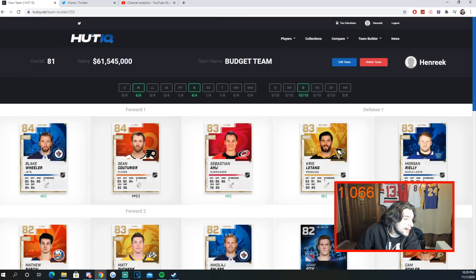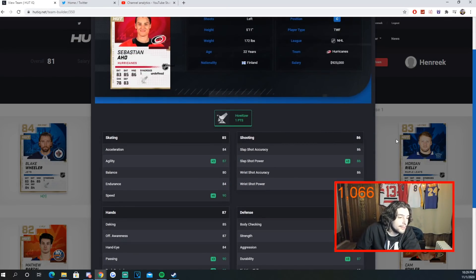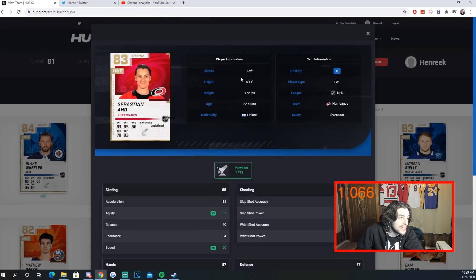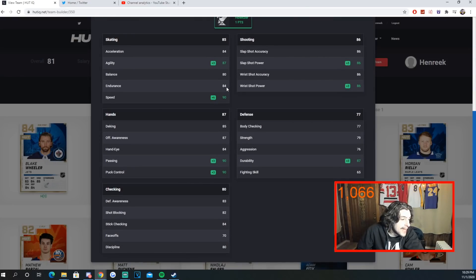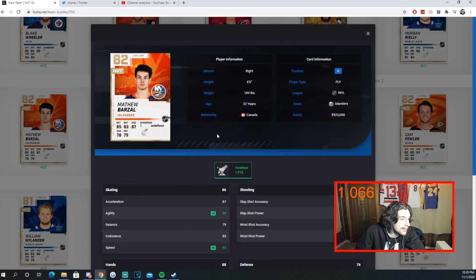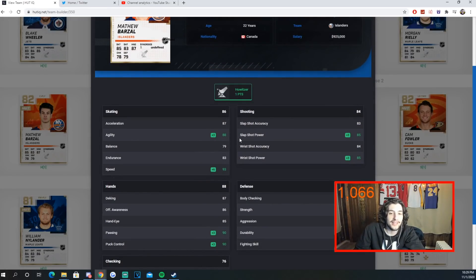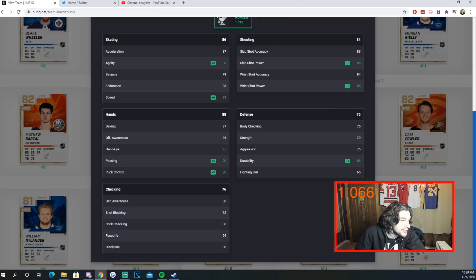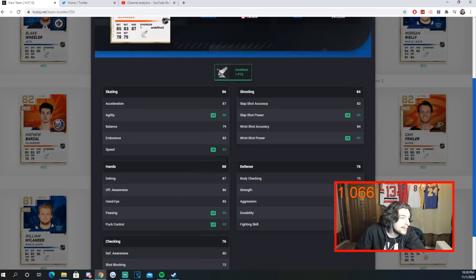Aho also has Howitzer — that's a big reason I chose him. He's got 90 speed with a plus six from Distributor and Howitzer combined. Shots are pretty solid for an 83 overall, only 3k — really good card. His passing is 90 and puck control is 90. I have to play him on the wing though. Next, Matthew Barzal with Howitzer has 93 speed — really impressive. His shot is mid-80s but Howitzer helps it out. Passing and puck control both at 90. Can't play him at center but he's great as a winger.